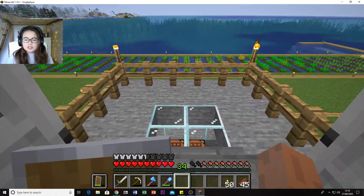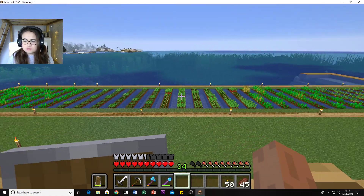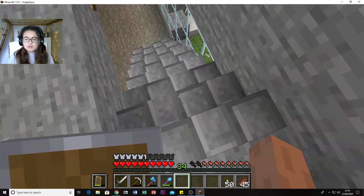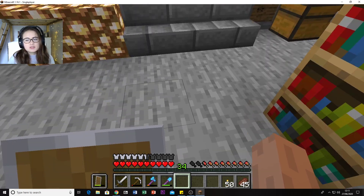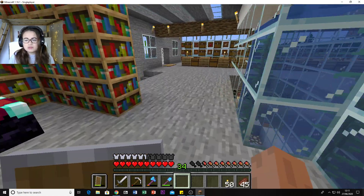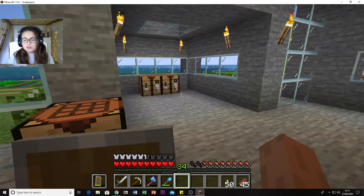I've put a little balcony over this side, just a little one, not really for any purpose, but we have a little balcony. There's a button to get back in. The stairs are all now stone blocks - I changed them because I didn't like that they were the exact same as the floor. I like the difference. The glowstone has moved around a bit as well.